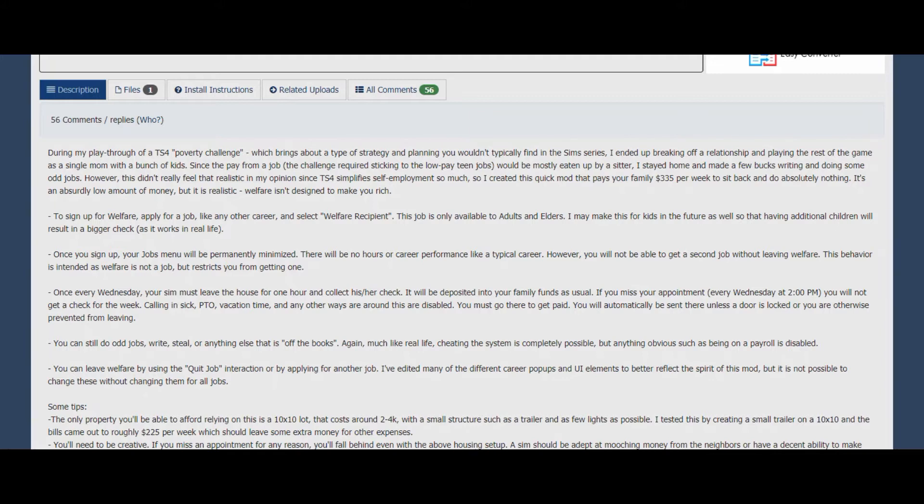To sign up for welfare, you apply for a job like a career and select welfare — there's a new option in the game. This job is only available to adults and elders, and they may update for kids in the future, which would be really realistic. Once you sign up, your jobs menu will permanently be minimized. There will be no hours or career performance like a typical career, and you will not be able to get a second job without leaving welfare.